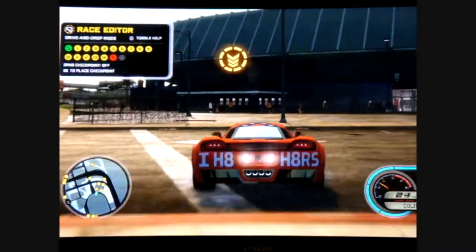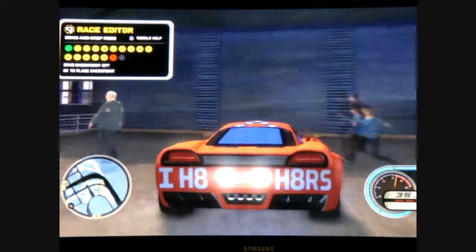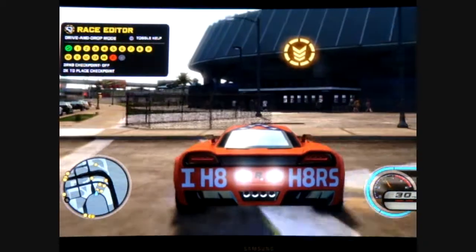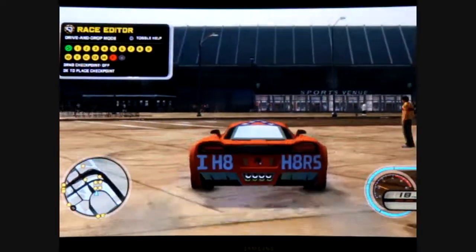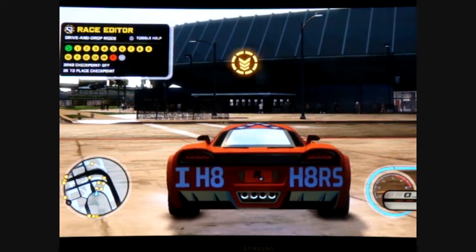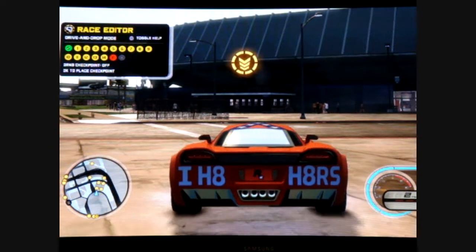Right when you get to this light post, get up on two wheels and hit the wall. Keep this in mind — this is always true for these two-wheel car glitches. If you're hitting the wall at a slight angle and you get on your right side tires, it will throw you up to the left. It's always opposite of what tires you're on. If you get on your left side — the driver's side — it'll throw your car to the right when you're in the air.